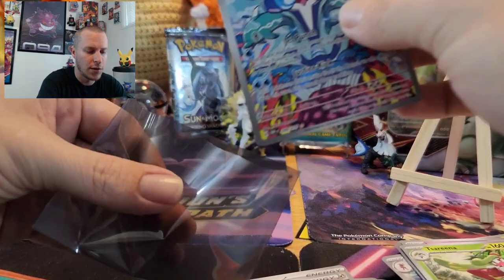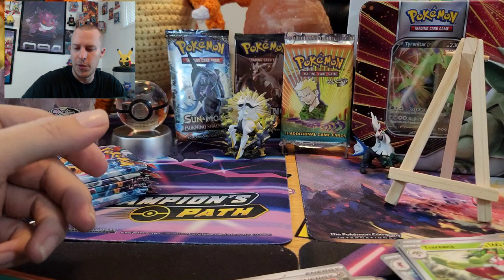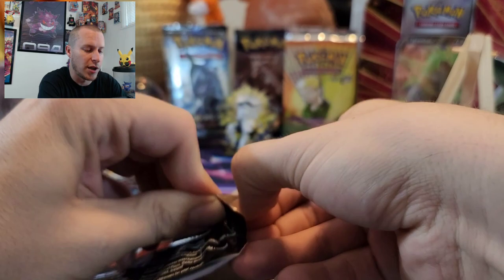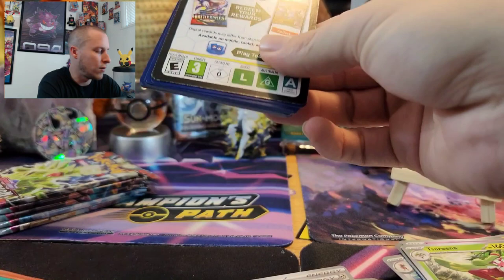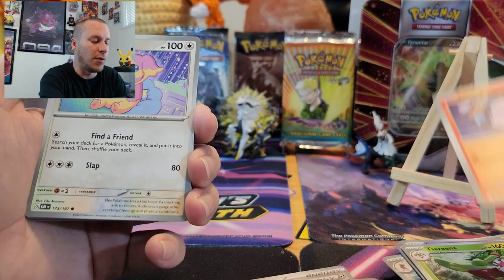Maybe I'll be the Gallery card person now instead of Tony — Tony usually pulls all the Gallery cards. But I've already pulled quite a few from this set. Not very many EXs, just a lot of Gallery cards, which I'm not complaining about. I just wish I could get that Alt-Art Charizard, or the Alt-Art Tyranitar, or any of the cards I want. We are trying to do a Master set of this, so I kind of want to get all the cards I can.